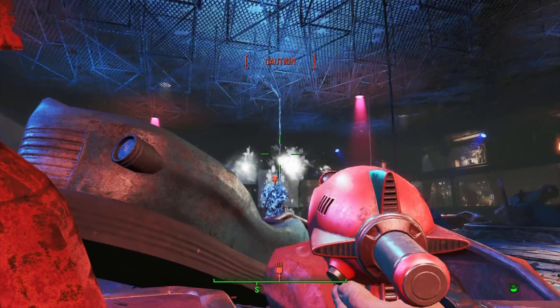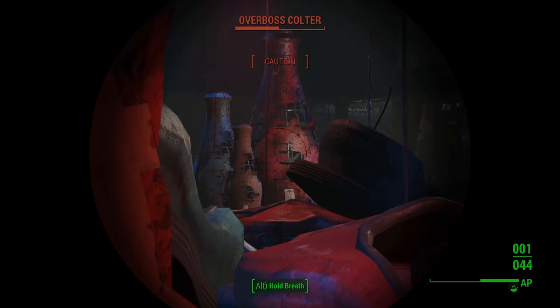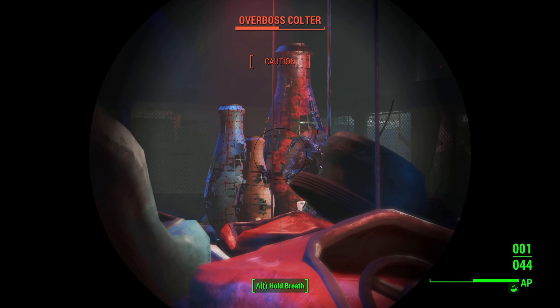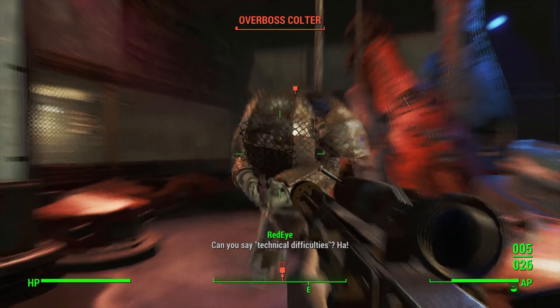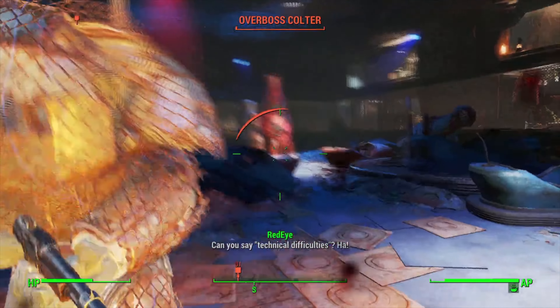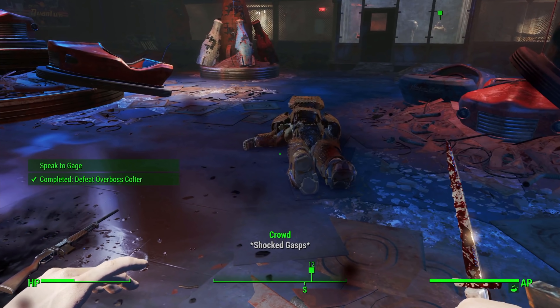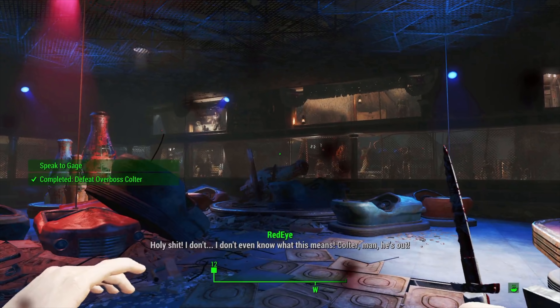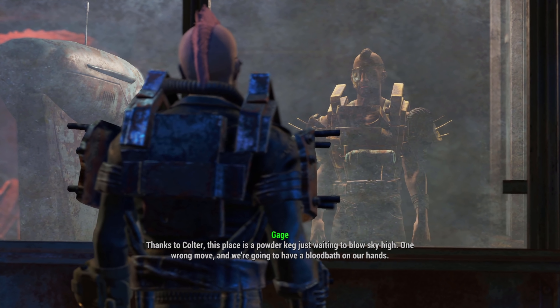We enter the dodgem arena, sneak in, and give Colter a squirt. We switch to our rifle and take pop shots at him, squirt him again as he gets close, land a critical headshot, then switch to our switchblade to deliver the finishing blow — winning in front of our future raiders and lieutenants. Gage says we're officially the overboss and takes the job as our raider commander.